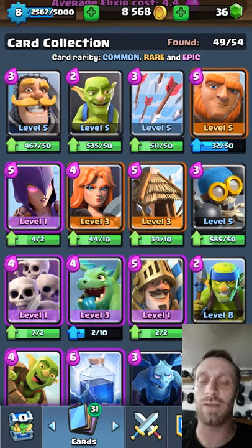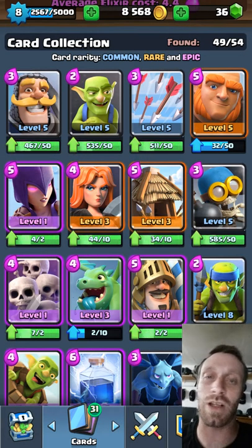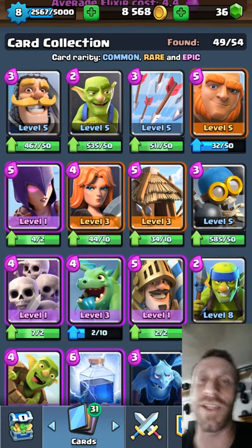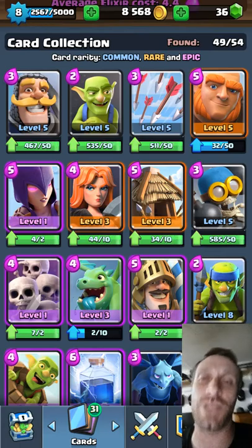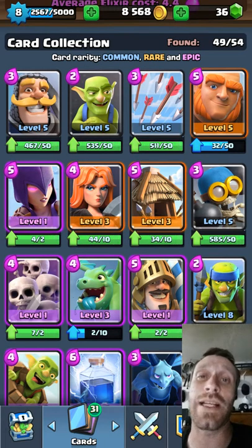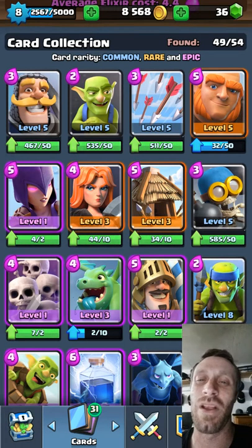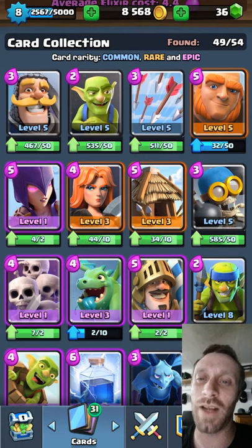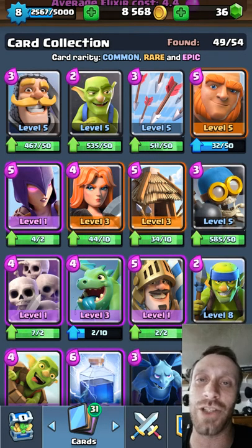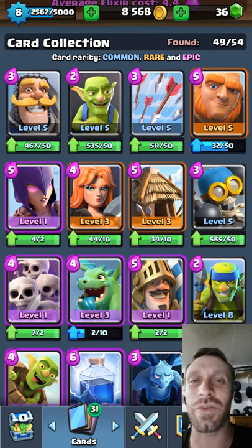Knight and Goblins really don't play a factor in this game — I don't see them at all unless someone's using Goblins with the Hog push. Arrows are obviously used to take down Spear Gobs, Gobs, and most popularly the Minion Horde — that's a great Elixir trade, 3 versus 5. But I really don't see a lot of people using arrows unless you're way high up in Legendary Arena where people are using the Princess and the Minion Horde.